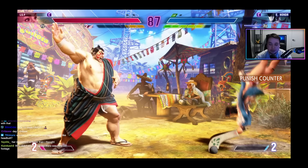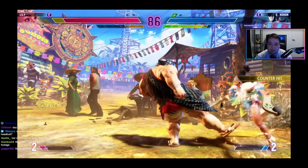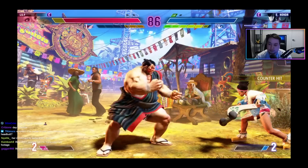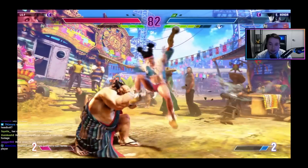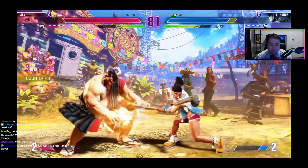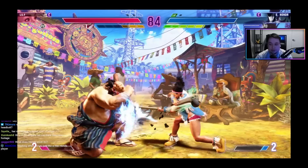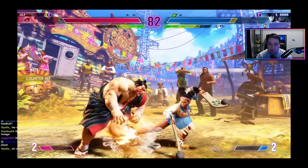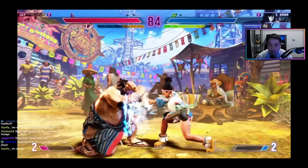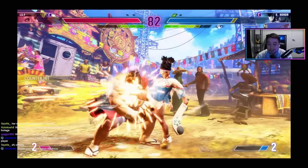Lily tries to do what looks like a condor spire here, and if you look carefully when Honda kicks her it's a counter hit — she loses the stock. She was just about to do an enhanced move and loses it unfortunately. With one more stock she uses it right here, and once again it doesn't matter what range she's at — if she does the enhanced condor spire she's plus and gets pressure afterwards. Honda clearly tries to hit there, gets counter hit. That's very scary because Honda can get command grabbed. Priority one is making sure Lily does not get these stocks.